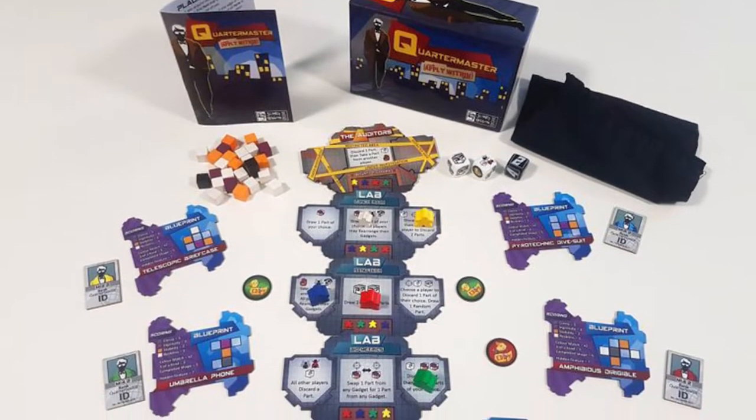Hey guys and welcome back to another Unfiltered Gamer board game review. Today's game up on the tabletop is called Quartermaster Apply Within by Slinky Gibbon Games. It is for two to four players, takes about 40 minutes to play, and it's for ages 12 and up.